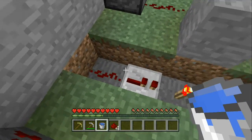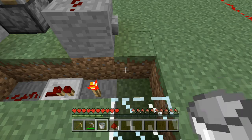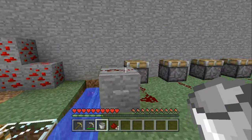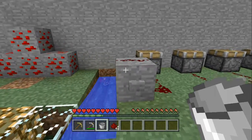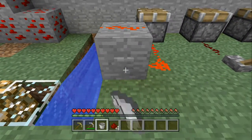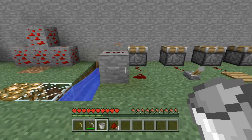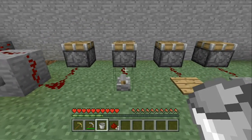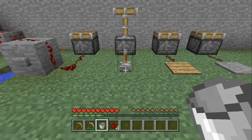Redstone dust, redstone repeaters, and torches can all be destroyed by water. There are four main ways of activating redstone: first, a button, which is just a short pulse that activates it for a little bit; the next is a lever, which gives it a continuous power source until you decide to turn it off.